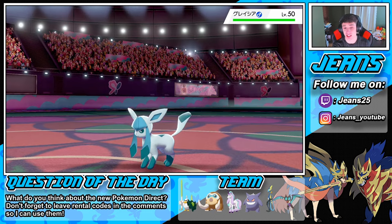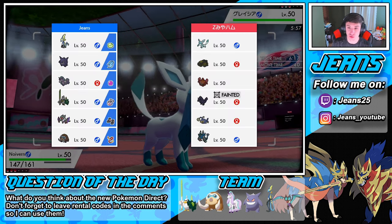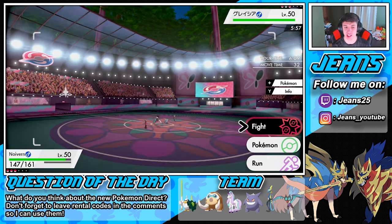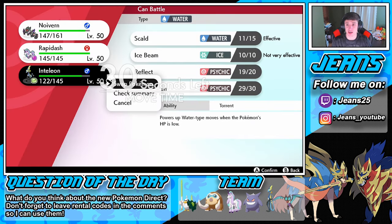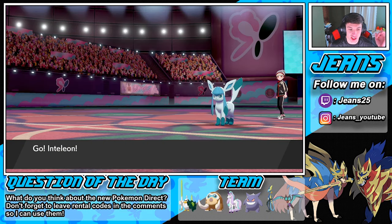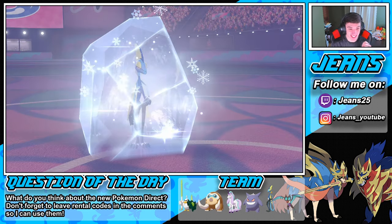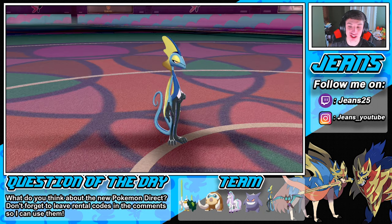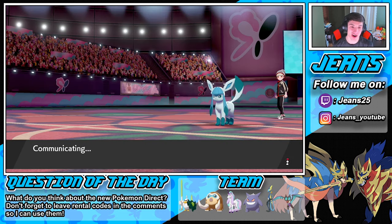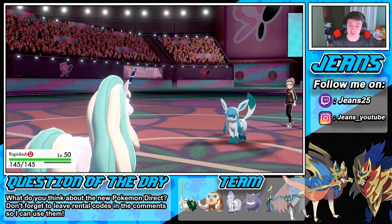He goes into Glaceon. We go back to Inteleon to set up Light Screen. I'm not too scared of that Rapidash — we have Rapidash in the back. We go Inteleon, outspeed, set up Light Screen, hoping he goes for Ice and we can just eat it up. He goes for Freeze-Dry — I just said 'could you imagine if he goes for Freeze-Dry!' We're going to dynamax our Rapidash right here.